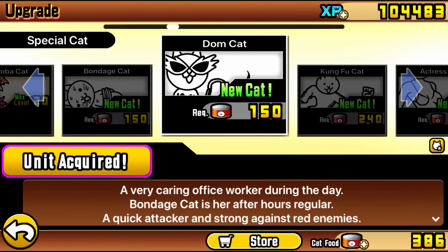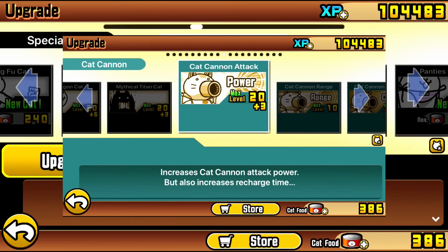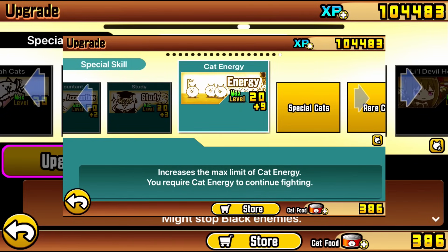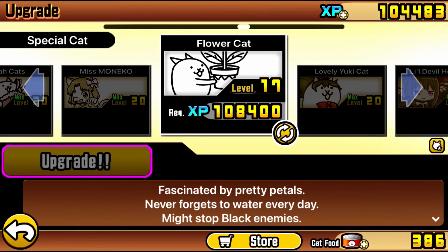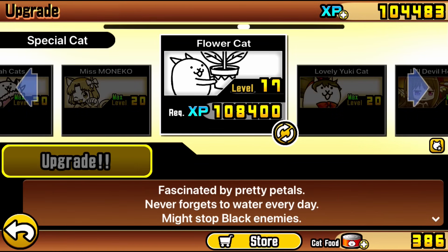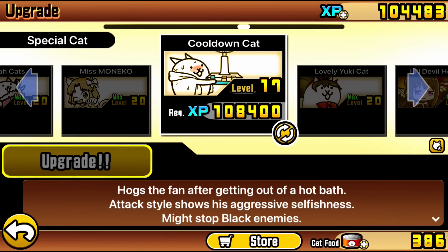You're not only farming cat tickets to get your normal levels up, but eventually when you have all of your cat base upgrades at plus 10 — that's all the blue power-ups like cat research, cat efficiency, cat cannon, attack power, recharge, stuff like that — once you get them maxed, when you pull those upgrades in the cat ticket capsules, you can trade that towards one rare ticket or a portion towards one. When you trade a total of five of those duplicate blue power-ups, you can get one rare ticket, which is huge.